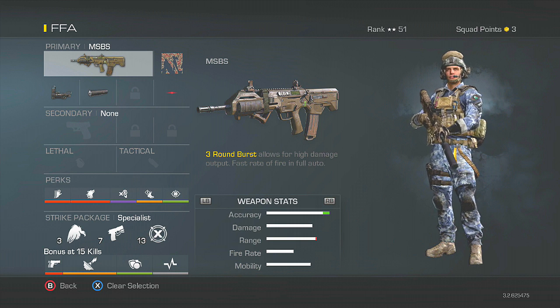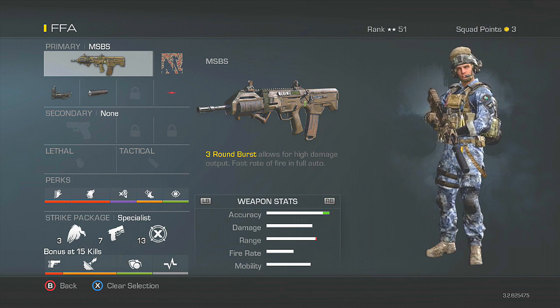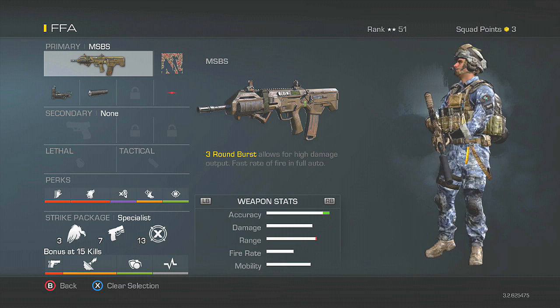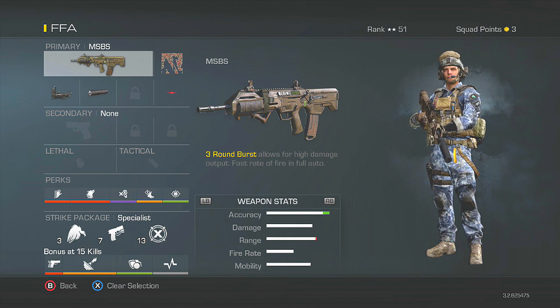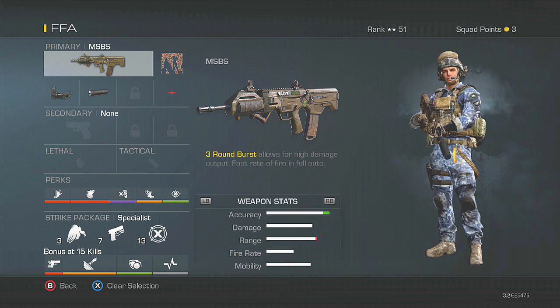I've got a bunch of KEM strikes so I figured I'd help you guys out with the class setups. Also, if you guys missed yesterday's video, it was a 146 kill gameplay on Strike Zone Blitz — it was a bit of a spawn trap, so if you don't like that don't go watch it, but if you missed it and want to see it I'll put it in the description. Anyways, moving on.